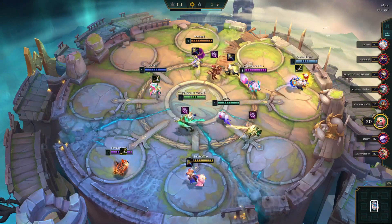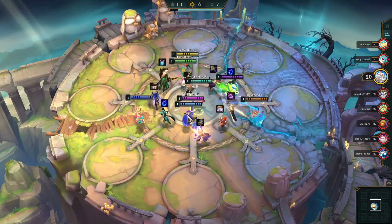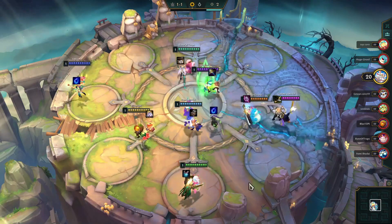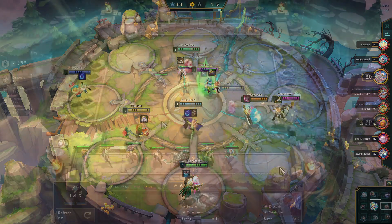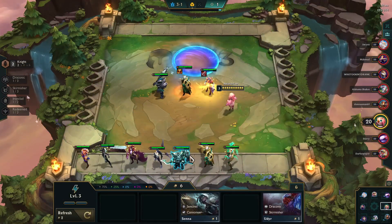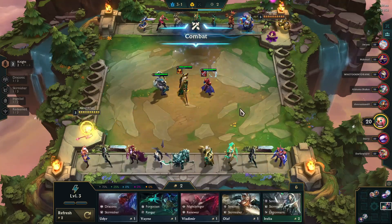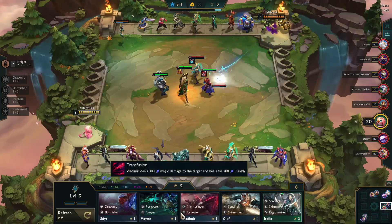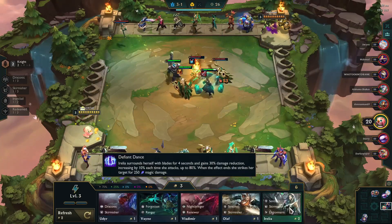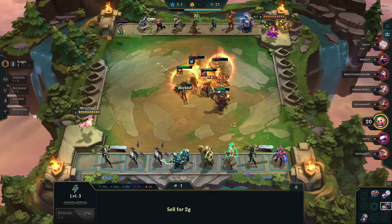You can start off by grabbing a skirmisher with one of your critical items on it, or you can do the exact same thing with a knight. You just want to get the tanky item on the tanky knight or the damage item on the skirmisher. What is really nice in this build is that you have a lot of 1 and 2 cost champions that can serve as item holders for the people you're going to bring in later on.